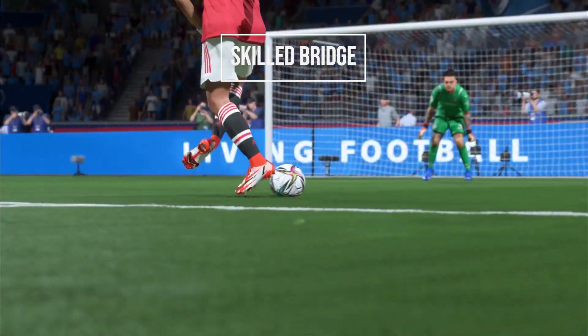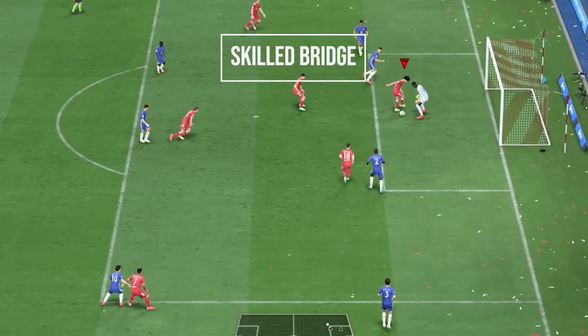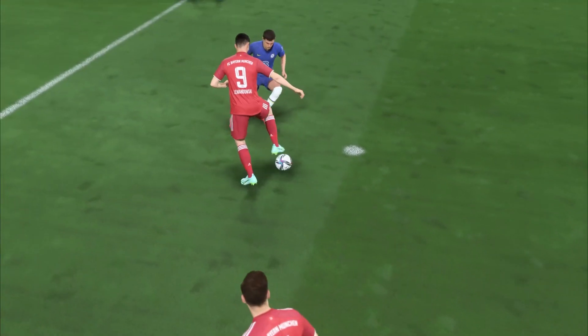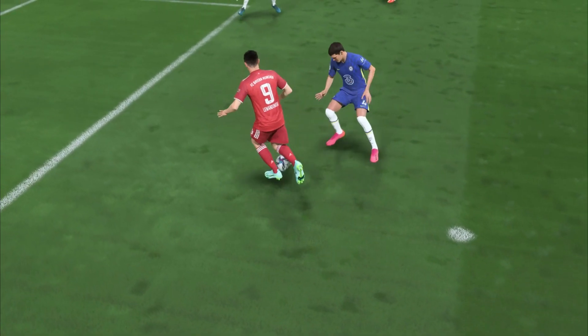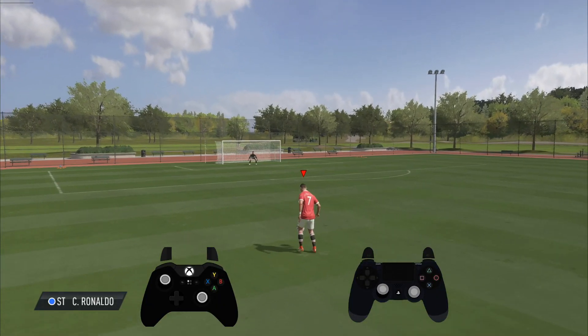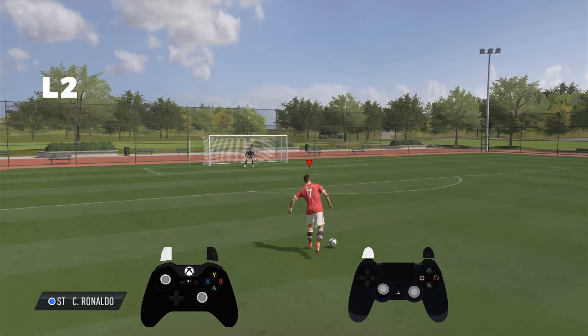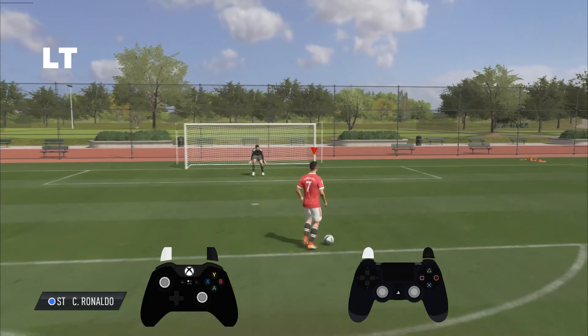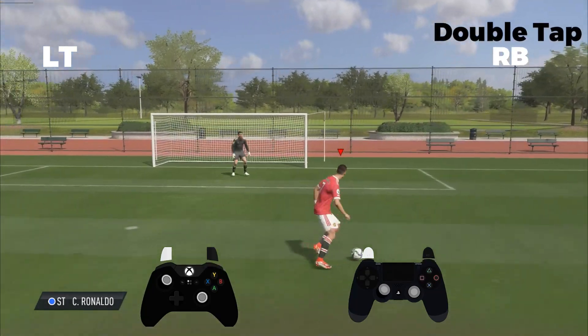The first one I want to go over is called the skill bridge. Now you might have heard of it — it's a new skill move in this game but the most effective thing is understanding how it works. You move forward, hold the L2 button and double tap the R1 button. On Xbox you hold the LT button and double tap the RB button.